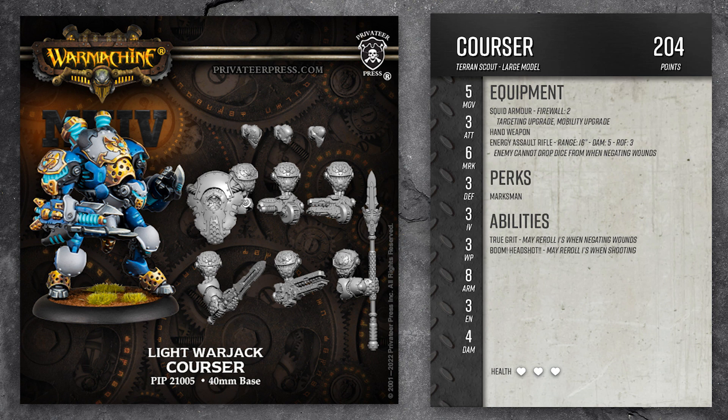Since he's on a 40 millimeter base, he's going to need to be a large model. If we give him squid armor — squad integrated dreadnought armor — that automatically upgrades him from medium to large. This armor basically turns an average model into a mech.